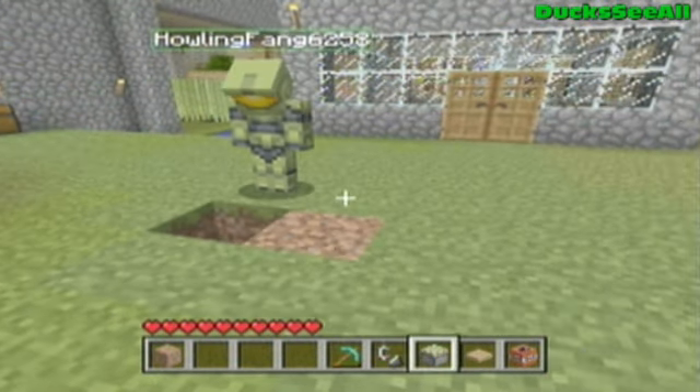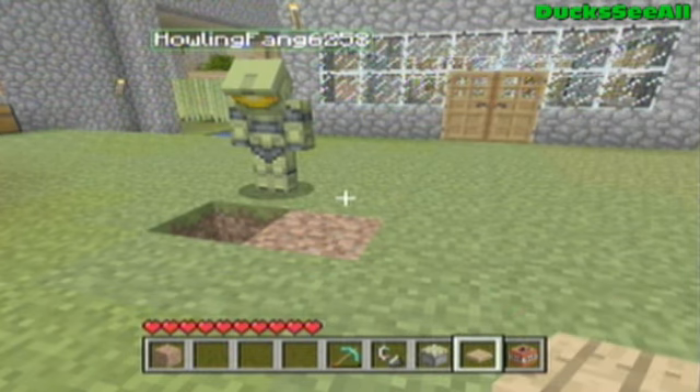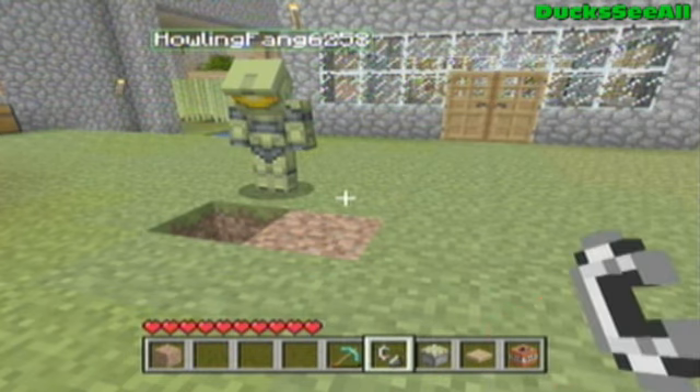You're gonna need a piston, you're gonna need a pressure plate, and you'll need TNT. And to set off the TNT you will need a flint and steel.